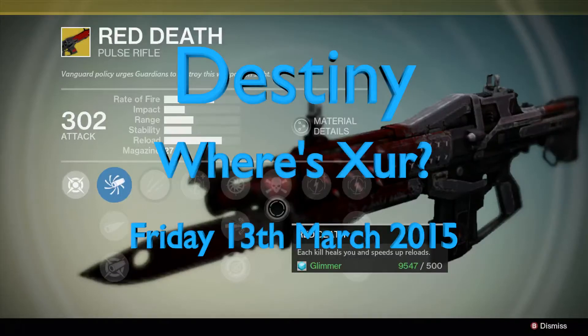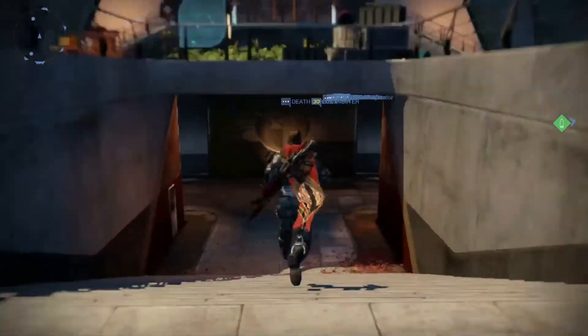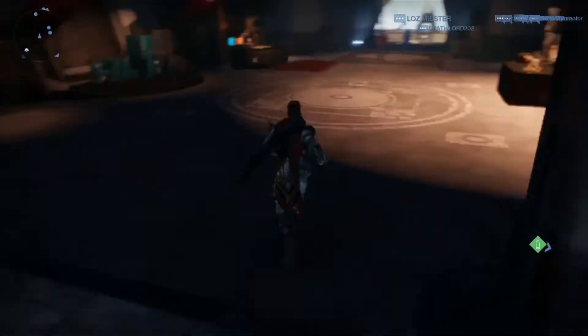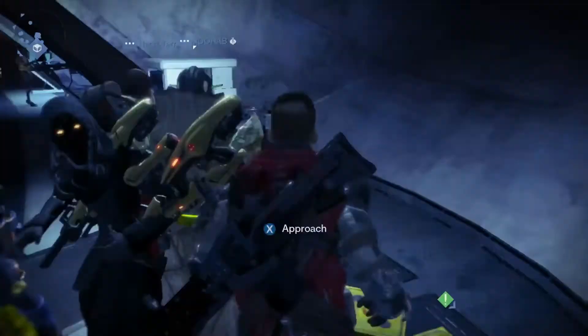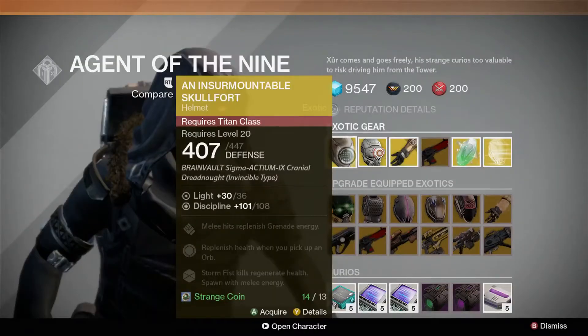Hello, it's Friday and that means our old Xur is back in the tower. This week, head straight forwards upon landing, go down the stairs, keep going forwards, and turn right as you enter the vanguard room and you'll find him over there by the wall.